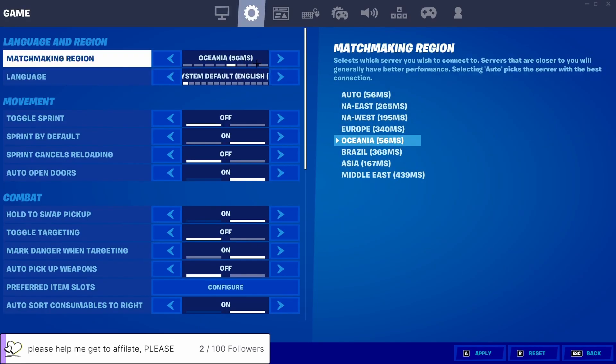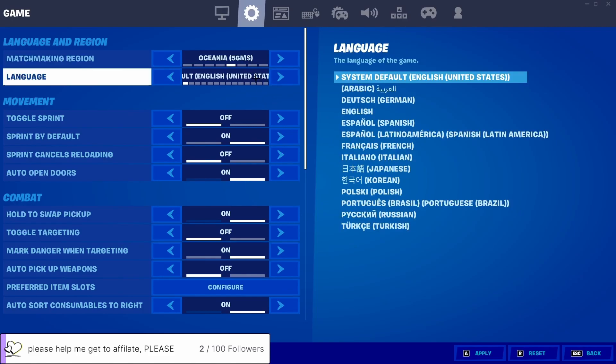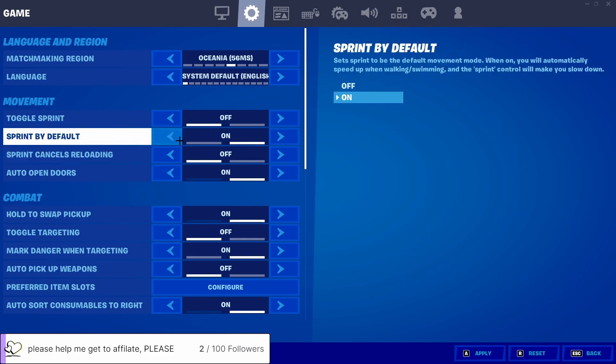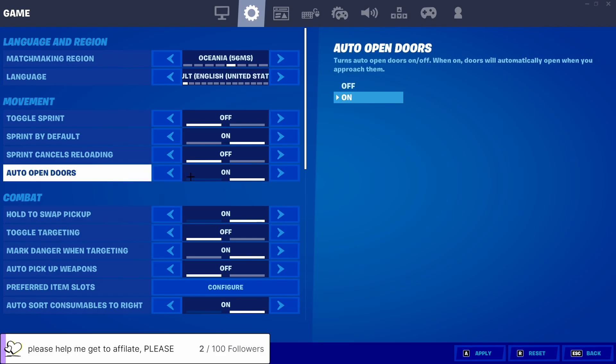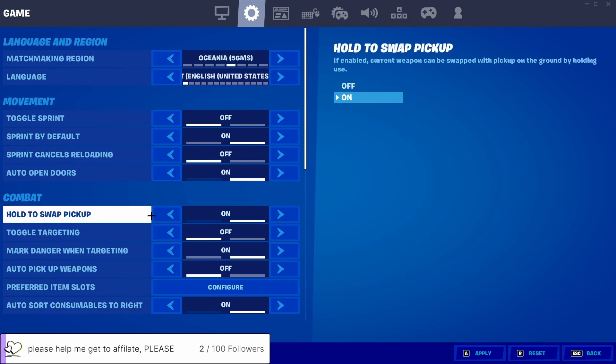Unfortunately I'm in Australia so my ping sucks. Toggle sprint off, sprint by default on — always. If you don't play with sprint by default on, you're missing out, it makes life so much easier. Turn auto-open doors off — do not have that on. It's a problem in final boxes where you accidentally open a door and get headshot.